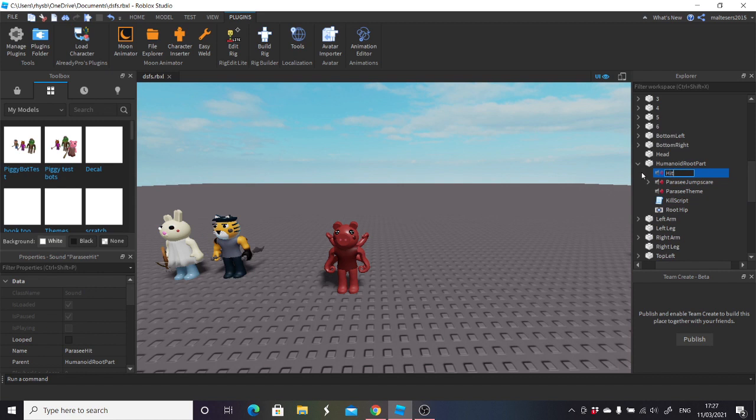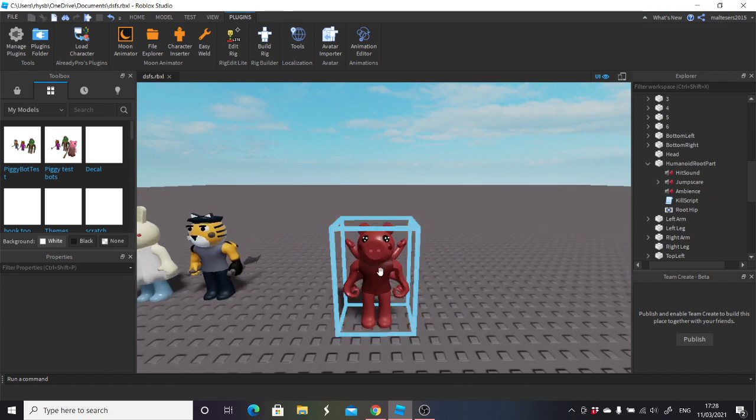Name them correctly: paracy hit becomes 'hit sound', paracy theme becomes 'ambience', and paracy jumpscare becomes 'jump scare'. Make sure their volumes are on 1, and set the ambience to 0.5 — actually make it a little louder because he's quite quiet.